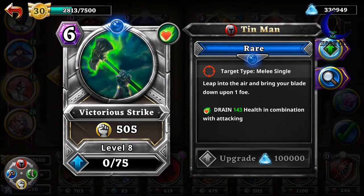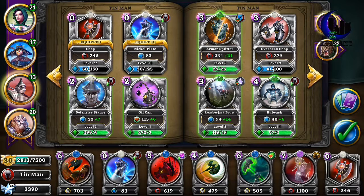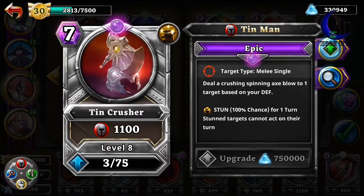And I get Victorious Strike — this one costs 6 mana and does decent damage, but it also gives me health. And then my favorite one — even though it costs the most, it does the most amount of damage, and it also stuns the person.